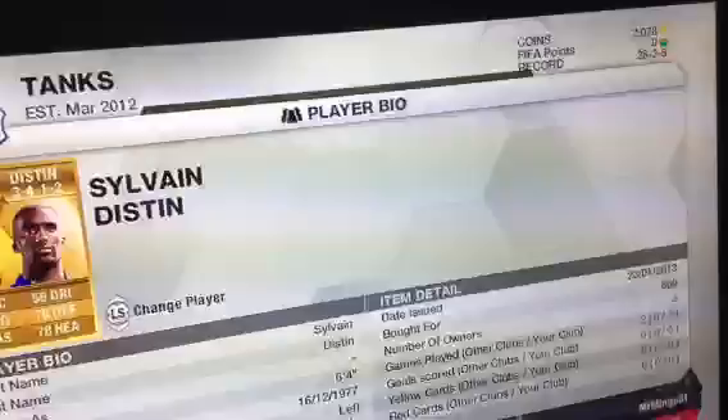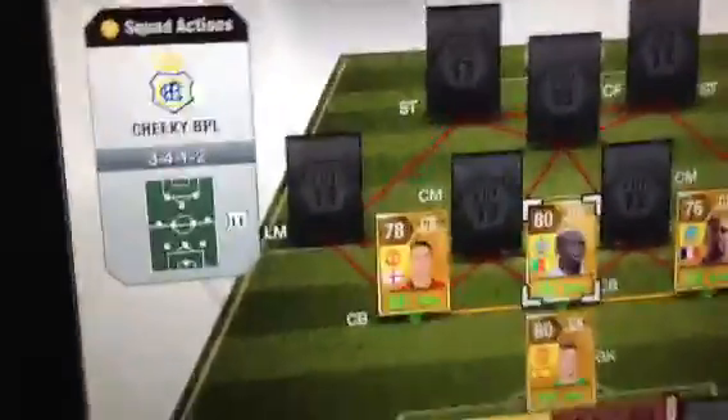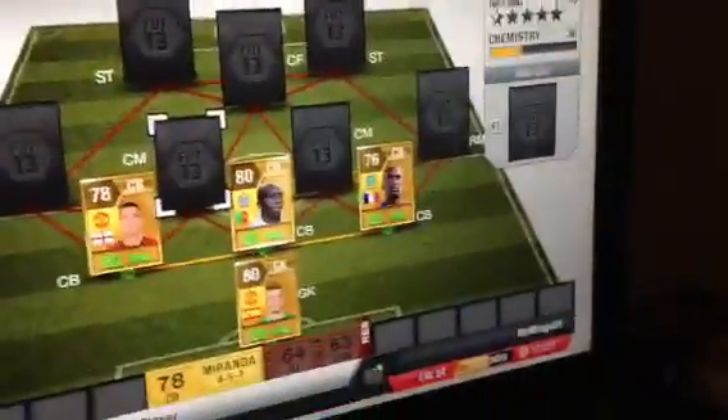Our other centre-back is Sylvain Distan — 70 pace, 78 defence and 78 heading. Picked him up for a cool 800 coins. We do have some subs by the way, guys.